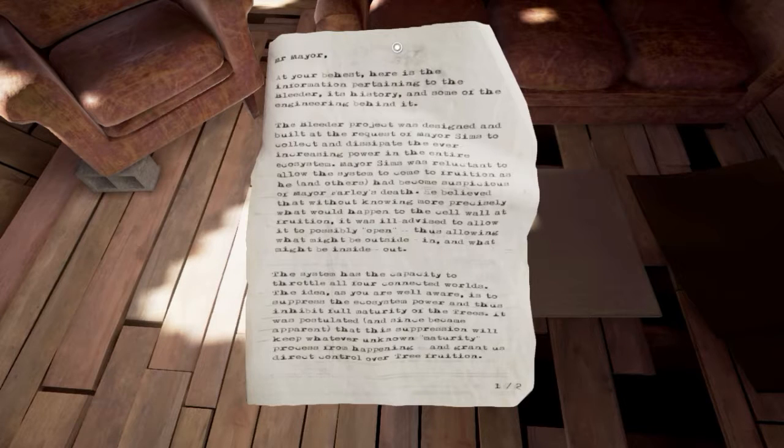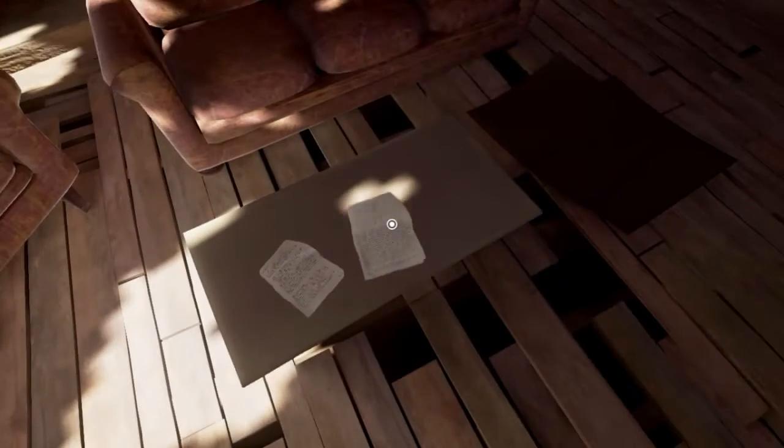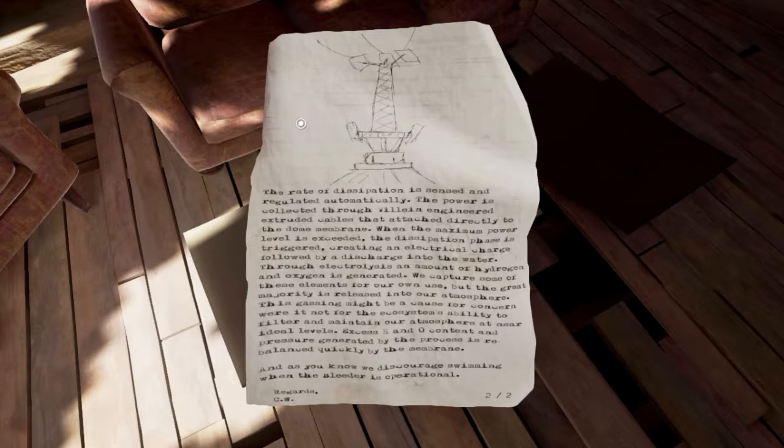The first note reads: 'Mr. Mayor, at your behest, here's the information pertaining to the Bleeder — its history and some of the engineering behind it. The Bleeder project was designed and built at the request of Mayor Sims to collect and dissipate the ever-increasing power in the entire ecosystem. Mayor Sims was reluctant to allow the system to come to fruition, as he and others had become suspicious of Mayor Farley's death. He believed that without knowing more precisely what would happen to the cell wall at fruition, it was ill-advised to allow it to possibly open — thus allowing what might be outside in, and what might be inside out. This system has the capacity to throttle all four connected worlds. The idea is to suppress the ecosystem power and thus inhibit full maturity of the trees.'